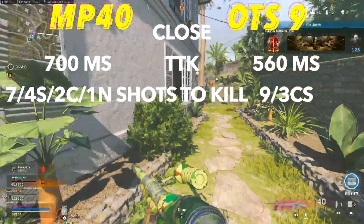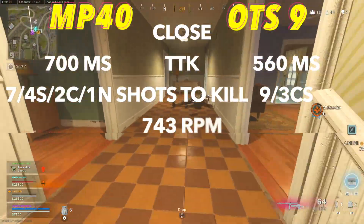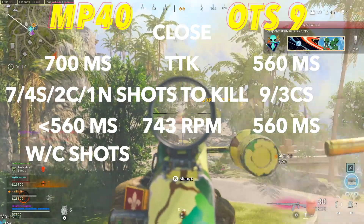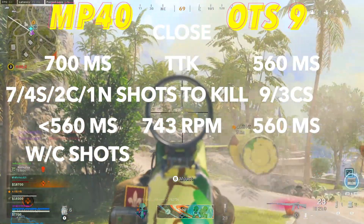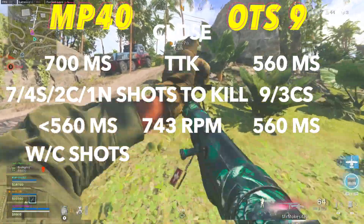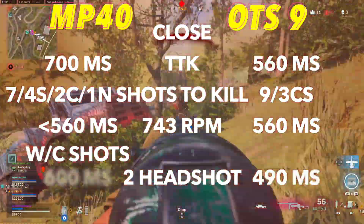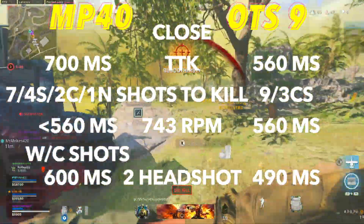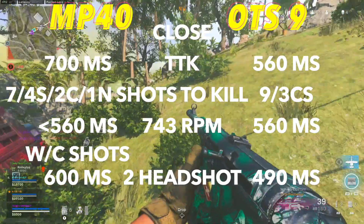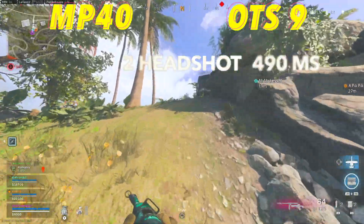You're probably thinking the MP40 sucks, but remember how we can boost its fire rate up to 743? That's also going to improve its time to kill considerably, to actually be better than the OTS when you hit all chest shots. The MP40 becomes insanely good at close range when you boost the fire rate. The OTS is going to feel super consistent with its time to kill because of its consistent damage output, and both weapons take two headshots to lower their TTKs to 490 and 600 milliseconds respectively. The boosted MP40 build is what we're going to be using in the class setup.